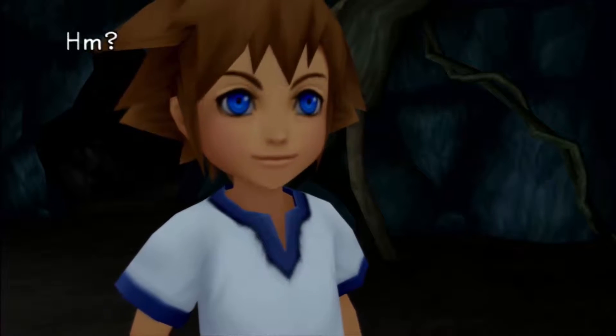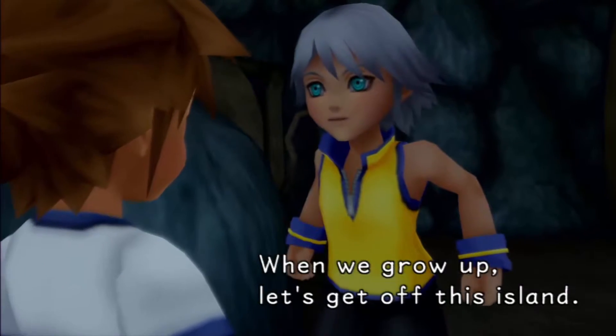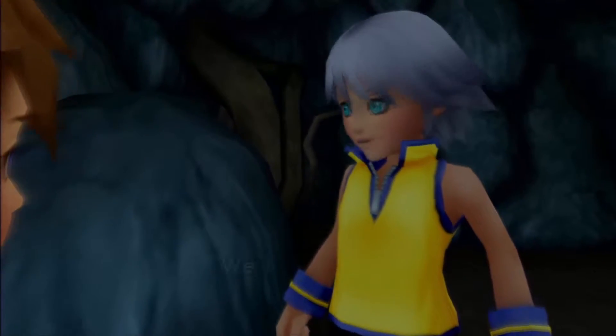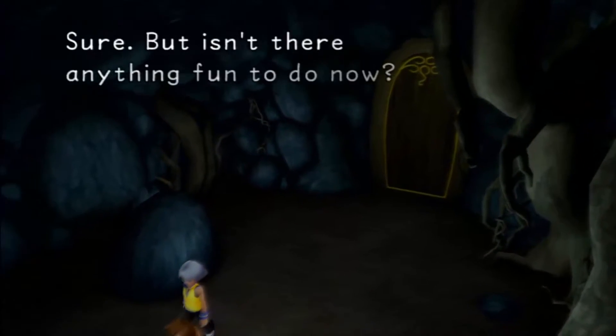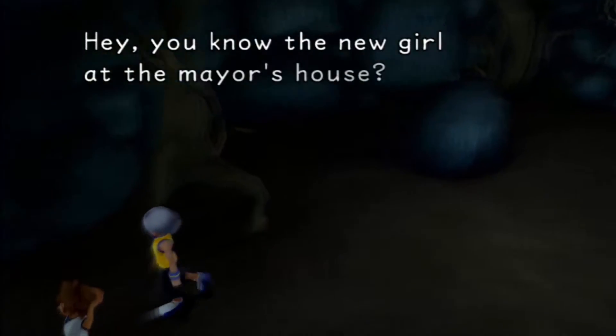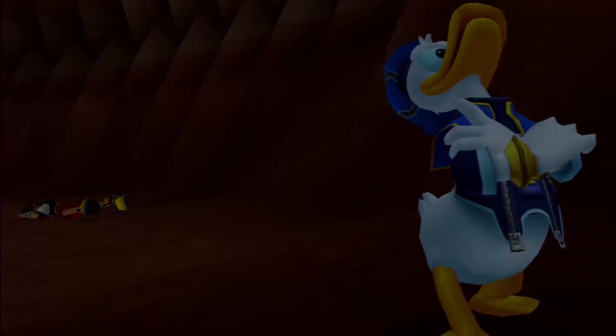Hey, Sora? When we grow up, let's get off this island! We'll go on real adventures, not this kid stuff! Sure, but isn't there anything fun to do now? Hey, you know the new girl at the mayor's house? So then, Riku's been wanting to leave the island since they were kids! How fascinating! And hey, we've made it up to the point where the Elgato would freeze! It is working so far, so I'm happy for that!